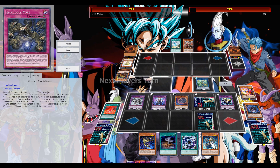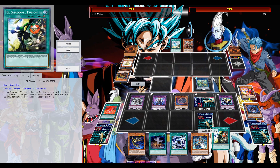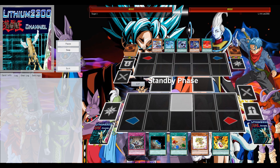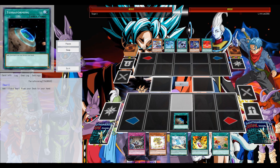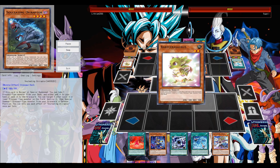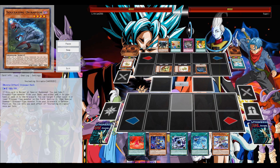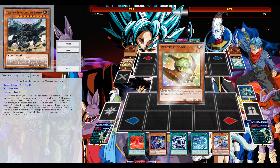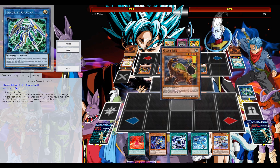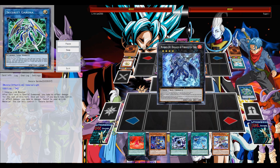Anti-meta decks aren't really hindered as well. Mystic Mine is also still at three, so you might want to add in some main deck options against that particular engine. The deck might have that small brick chance — either opening too many fusions or too many monsters — that's definitely the small downside of this deck.